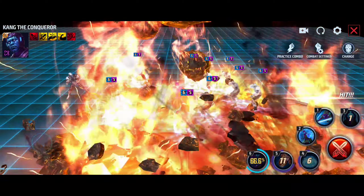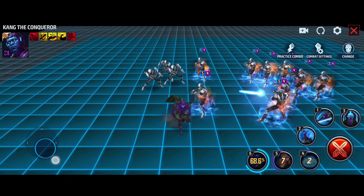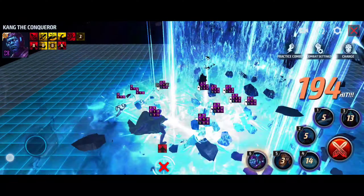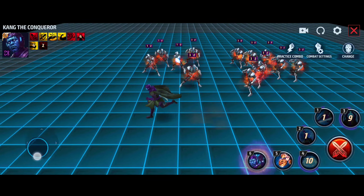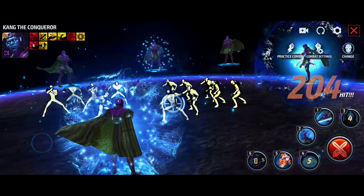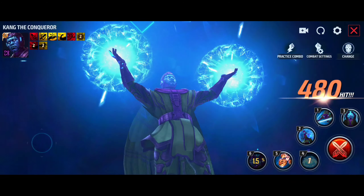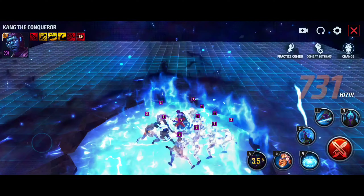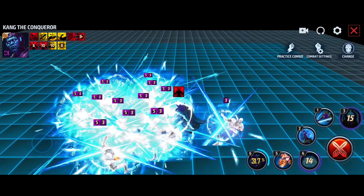The fifth skill has meteors, similar to Thanos — this is insane. The movement skill is like Ebony Maw with one hit — really loved it. Now let's see the tier 3 skill: he snaps, time freeze activates multiple times — this is absolutely insane just for the animation alone. Kang the Conqueror is so fun!